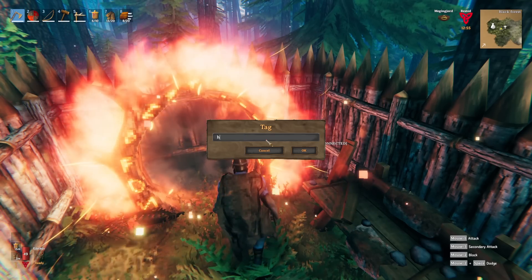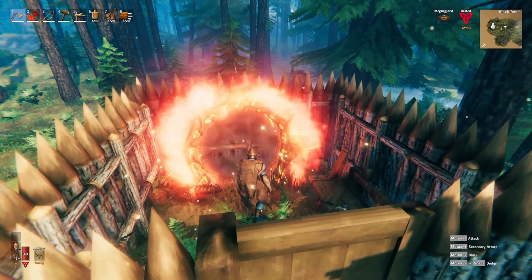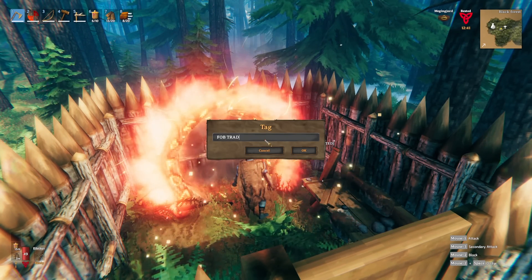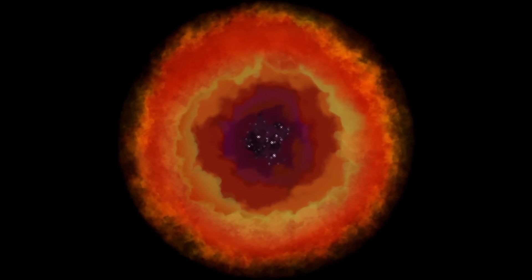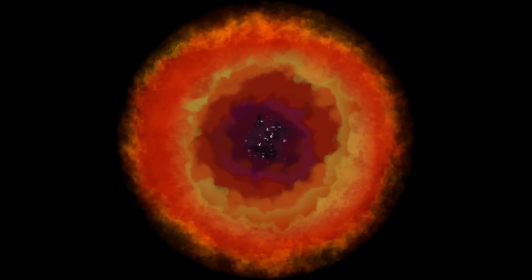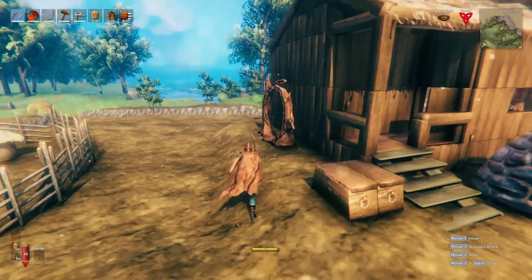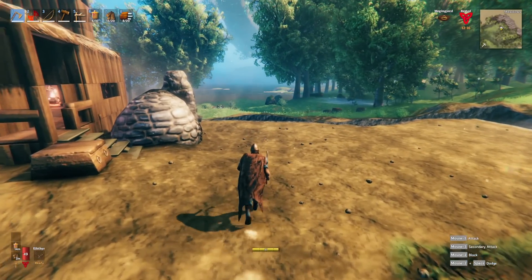Here's the portal name trick: if you change this to HOME it links up to the home portal, but I don't want this one to say HOME — I want it to say FOB TRADER. So you get close, type FOB TRADER, and then jump in quickly. It'll still take you to the HOME portal because it didn't switch over fast enough. That's a good way to use portals when you change names.